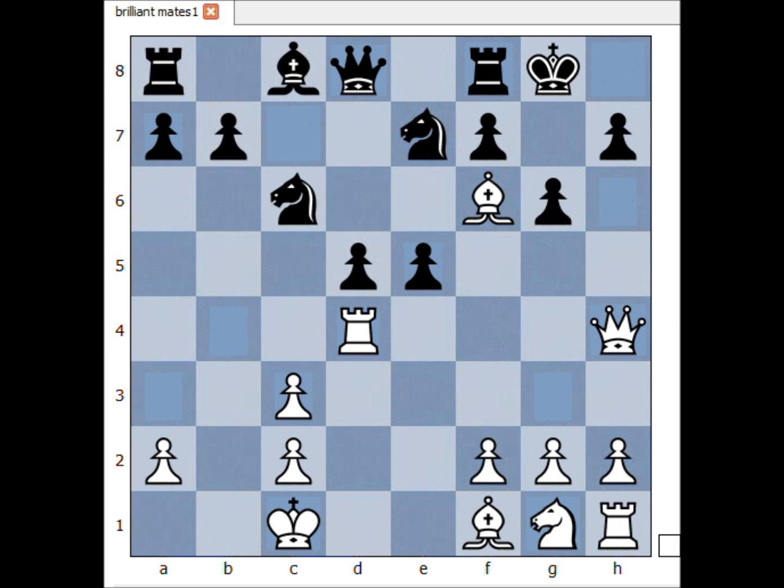Next one — white move. This is a very nice one. What would you do? Have you seen this? Queen takes on h7 check, king takes queen, rook to h4 check, king to g8, rook — checkmate.